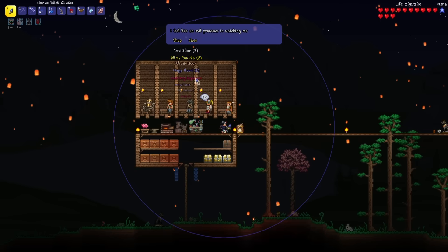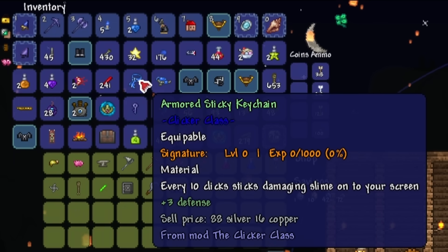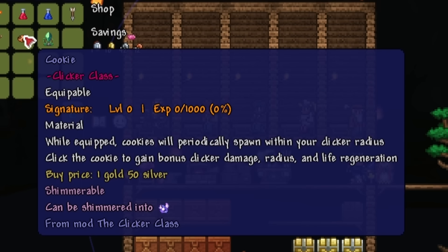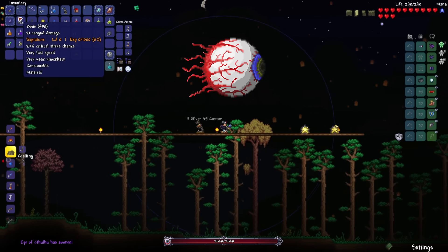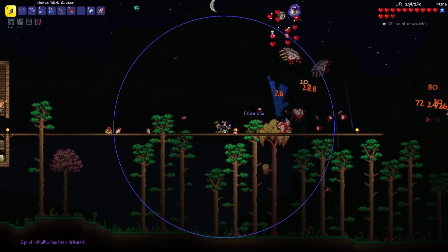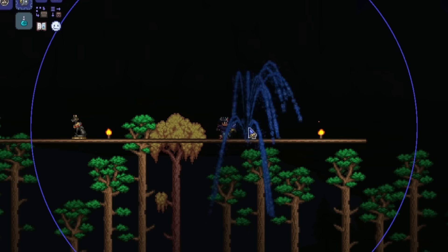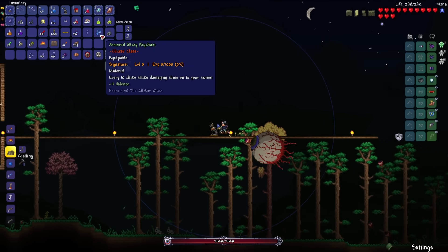Found the cobalt shield. Let's get out of here. Found a sticky keychain — every 10 clicks sticks damaging slime onto your screen. And there's a cookie too! Cookies will periodically spawn within your clicker radius; click the cookie to gain bonus clicker damage, radius, and life regeneration. It is nighttime, so let's summon the Eye of Cthulhu. This slick clicker is pretty good — I was not expecting that much damage. Clearly, this is way more than six projectiles. It is at level 4.